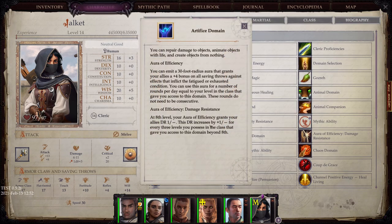Artifice Domain: You can repair damage to objects, animate objects with life, and create objects from nothing. Aura of Efficiency — you emit a 30-foot radius aura that grants allies a plus-four bonus on all saving throws against effects that inflict a fatigued or exhausted condition. At 8th level, your Aura of Efficiency also grants allies damage resistance, which increases by plus one for every three levels you possess in the class.